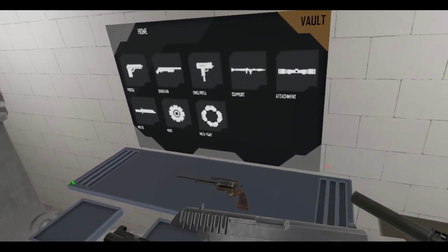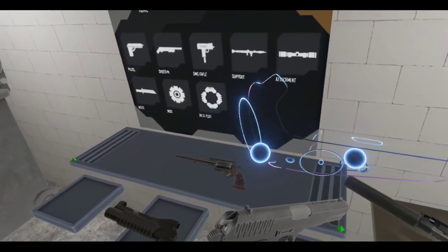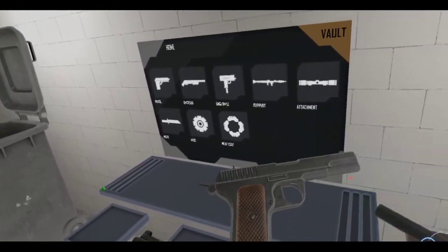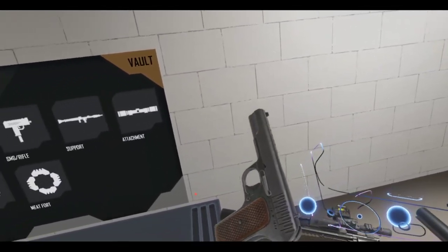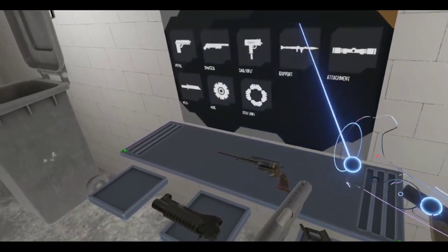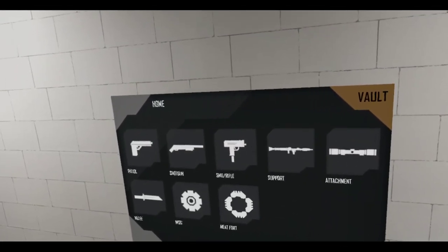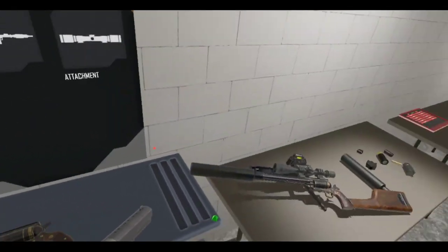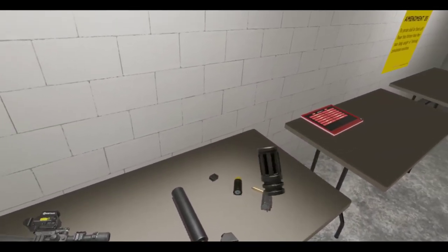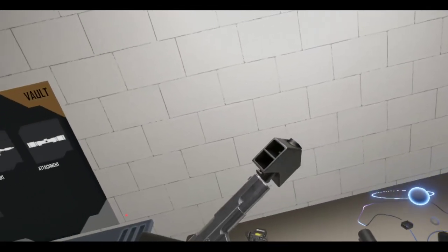The slide just locked back magically even though there was no magazine. It's October — it's a ghost slide, a haunted slide. But yeah, some people like the Russian weapons a little too much. Let's try a birdcage flash hider. I might want to go with this one.